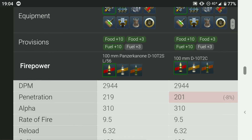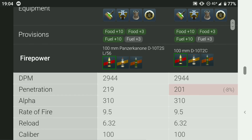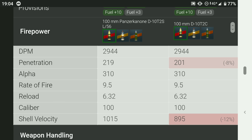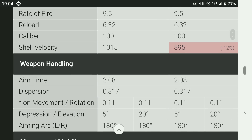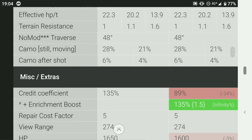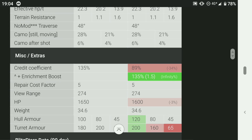This is a tier 9 hybrid nation tank - I think it's actually a German tank. The DPM is exactly the same as the T54, however it does have slightly better penetration at 219. It has the same alpha, same rate of fire, same reload, same caliber gun, but also a better shell velocity, same aim time, same dispersion, same speed. It does have slightly worse armor though - the hull armor is 100 versus 120 on the T54, and the turret armor is 180 versus 200 on the T54.